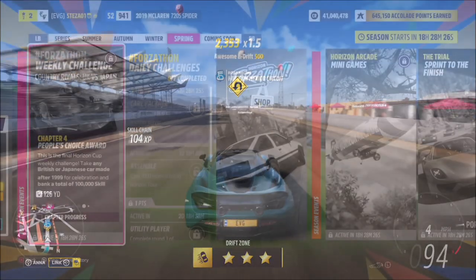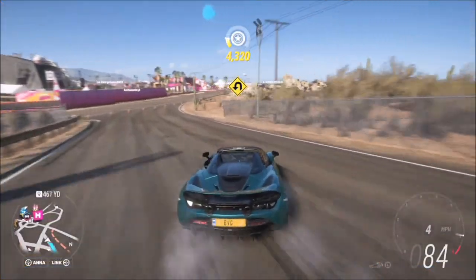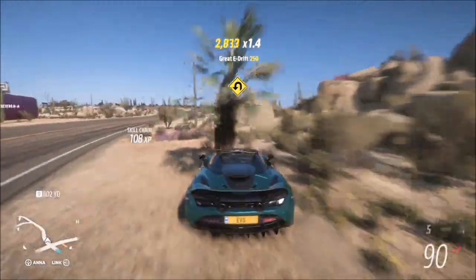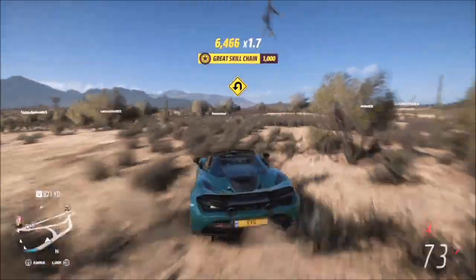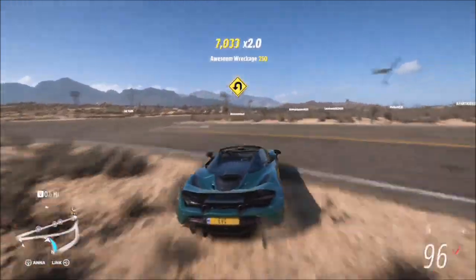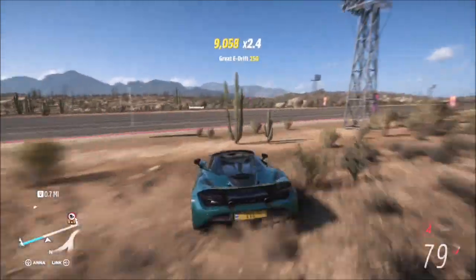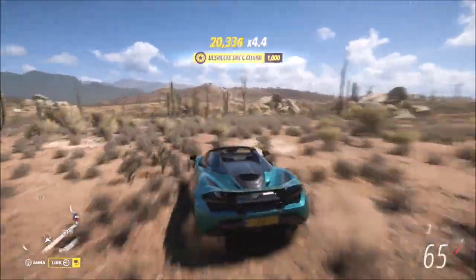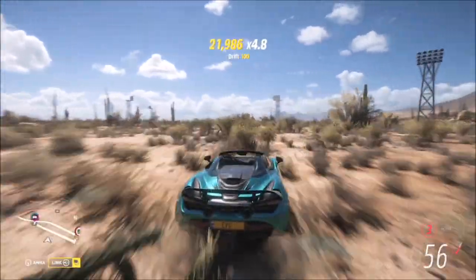The last challenge wants you to bank a total of 100,000 skill score. We're in a decent area to complete this since we're right by the main festival runway or drag strip. All you need is either 20,000 points multiplied by five, or more likely 25,000 skill points multiplied by four. Once you're above a four-times multiplier and above 20-something thousand, just slow down and let the skill score rack up — it's as simple as that.